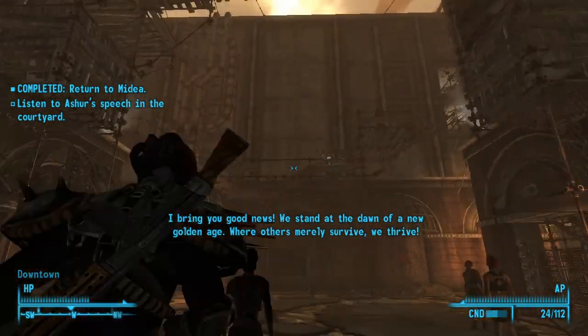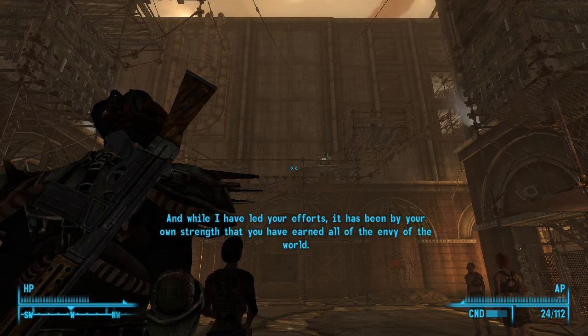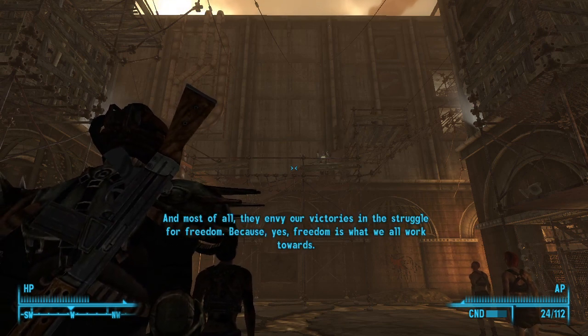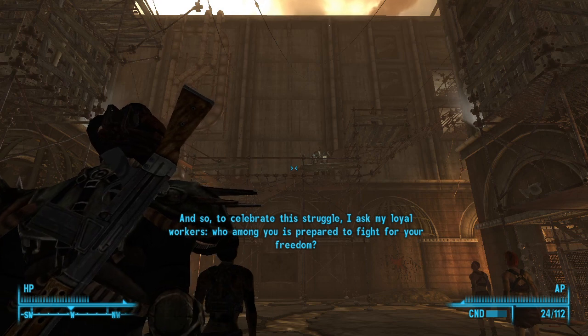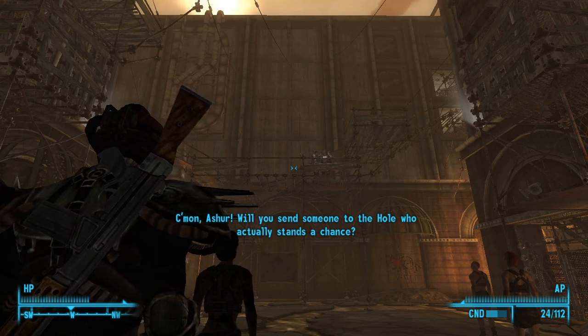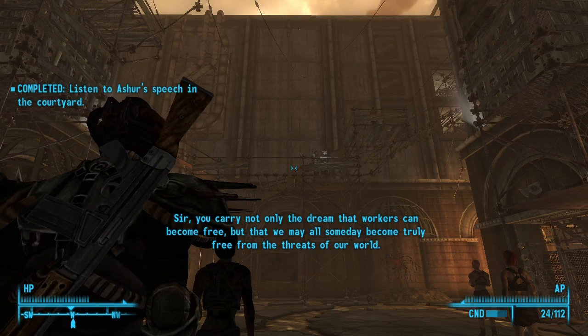Let's go listen to Asher's speech. Asher declares: 'I bring you good news — we stand at the dawn of a new golden age. Where others merely survive, we thrive. And while I have led your efforts, it has been by your own strength that you have earned all the envy of the world. And most of all, they envy our victories in the struggle for freedom! Who among you is prepared to fight for your freedom?' And he picks someone to fight.